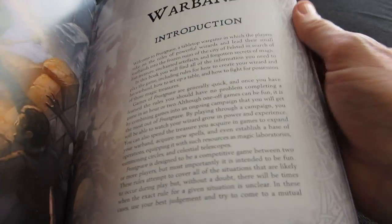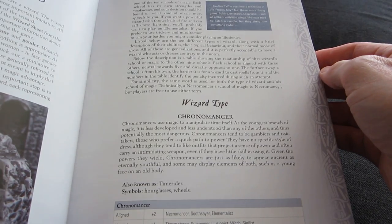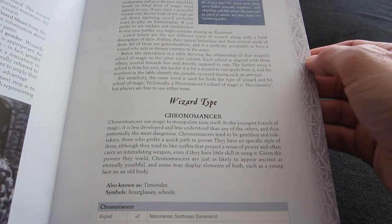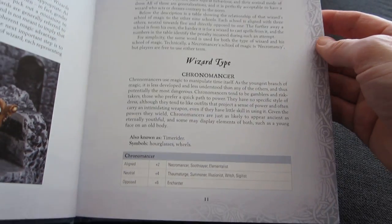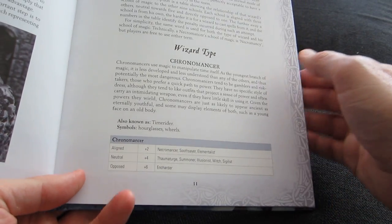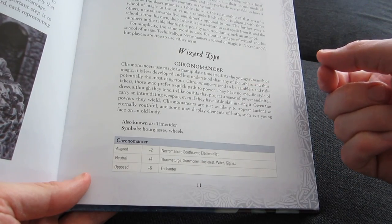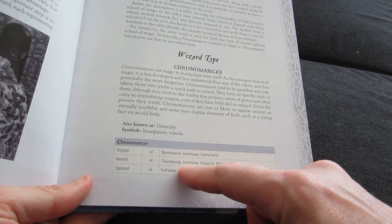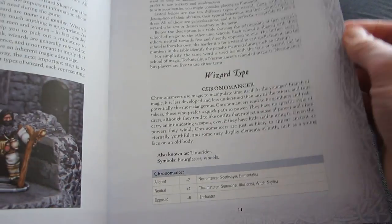The setup is mainly that you create a wizard. You have a good number of schools of wizardry to choose from — 10, to be precise. But you're not locked into one school of magic. If you're, for example, a chronomancer, you're best at casting spells from chronomancy, but you have the ability to learn spells from the other schools as well, with rising difficulty depending on how similar they are to your particular school.